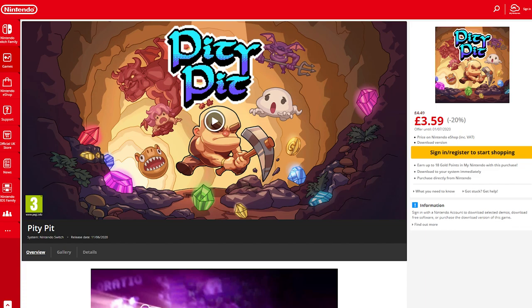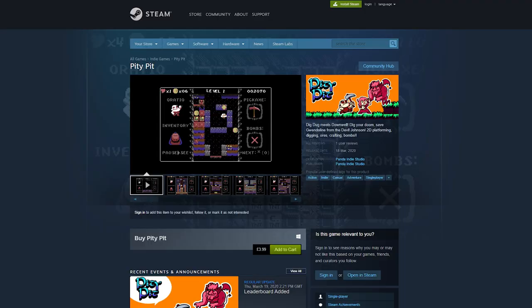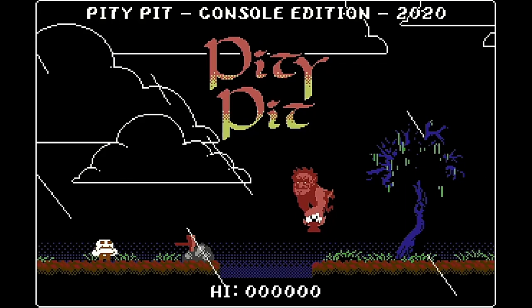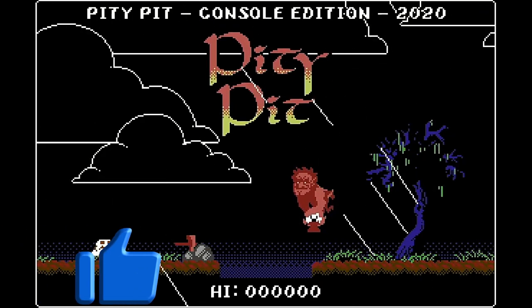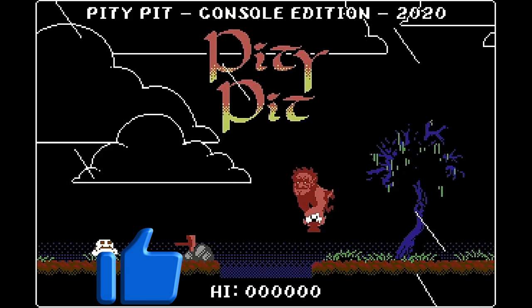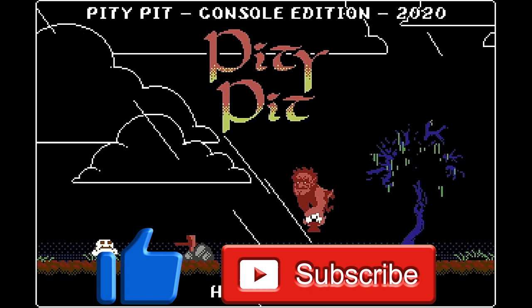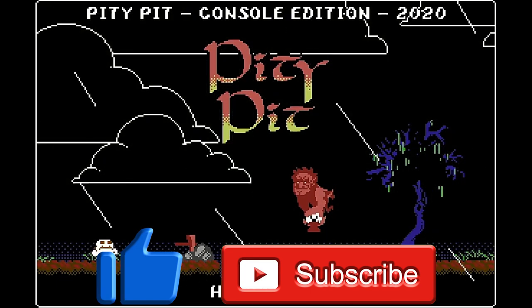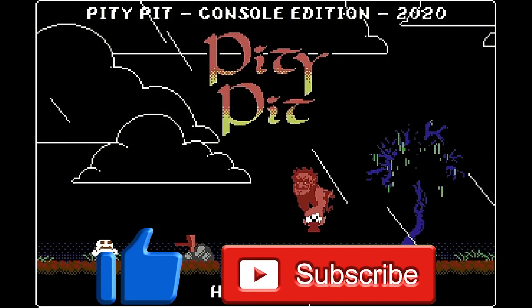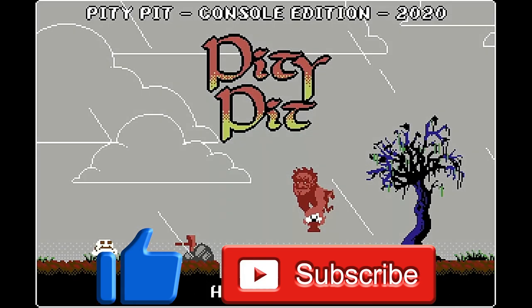You can get the game from the UK Switch eShop for £3.59 or from the US eShop for $3.99. Alternatively, the game is also available on Steam. And that's it for this review of Pity Pit. Don't forget to hit that like button if it helped you out and let me know your thoughts in the comments section below. Also don't forget to subscribe to the channel if you want to be notified of future Switch indie game reviews uploaded every few days. Thanks for watching and until next time, game on!